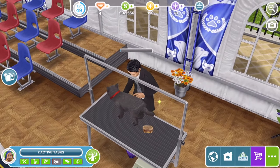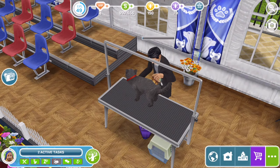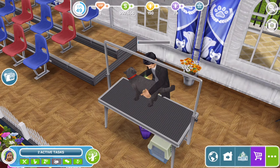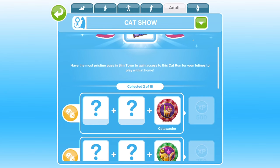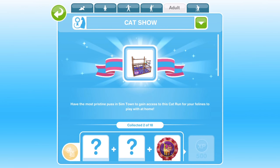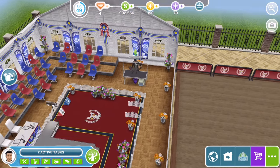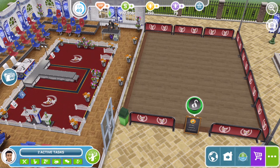I'm going to brush her — I think with a name like Beauty it's probably a girl cat. This is the cat show grid. What do we win for this? We win — have the most pristine possessions in town to gain access to this cat run for your felines to play with at home. So we win this little cat play area that we can have at home when we complete the cat show hobby. Whilst he's brushing her that seems like it might take a while before they actually do the cat walk.